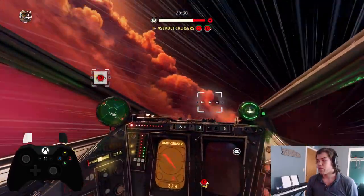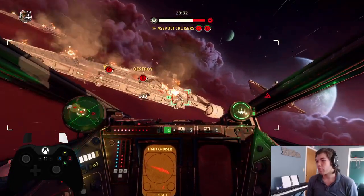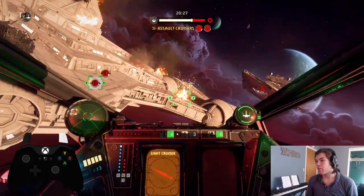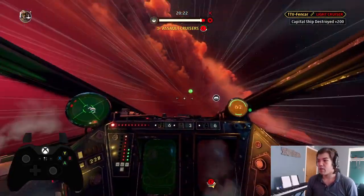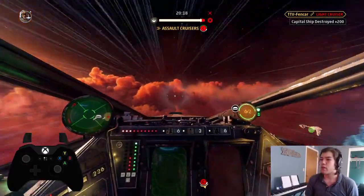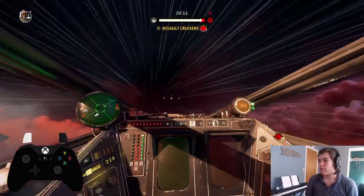And then I pull away. So 2125 is when we started. We're coming up on a minute here and we're almost done with this cruiser — one more strafing run should get it. This is pretty tight attack runs. More proof of concept than anything; I'm just going to keep shooting it until it's dead. And that was a one-minute cruiser burn.